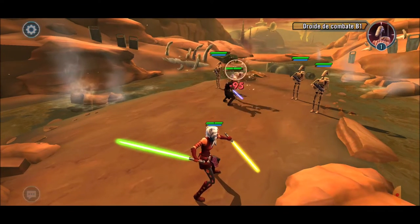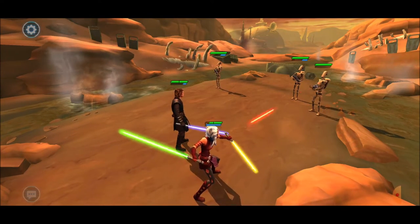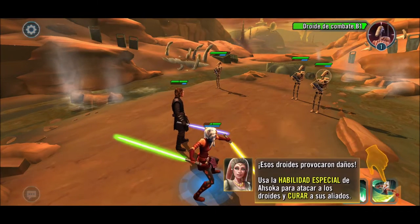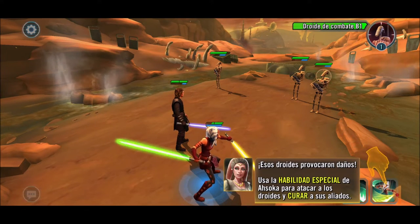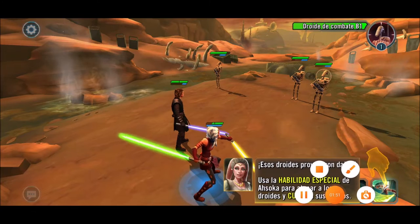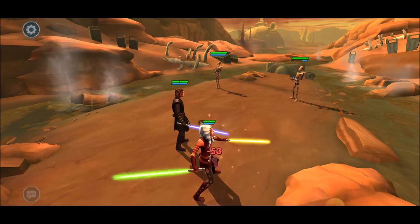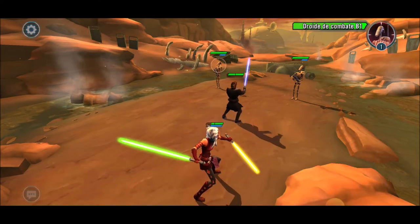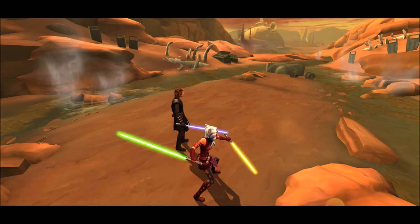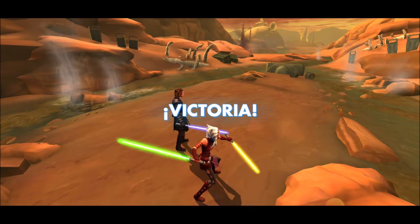Rule number 7: be very clear about your objective and pursue it to the end. This relates to the previous rule — if we are trying to build a Rebel team, we should stay focused on that team as much as possible, without deviating toward other squads that may be trending or in demand at the moment.